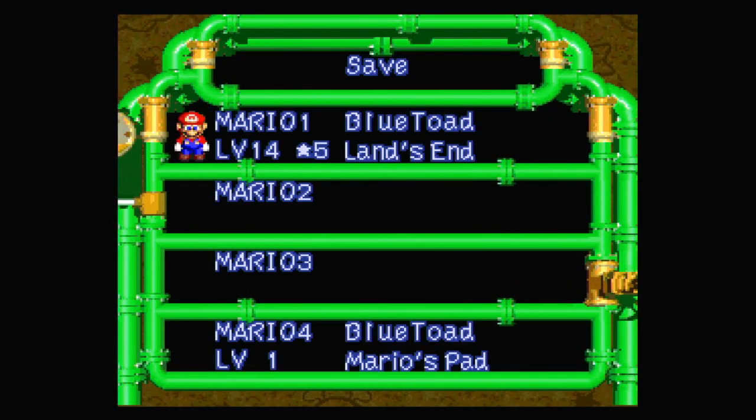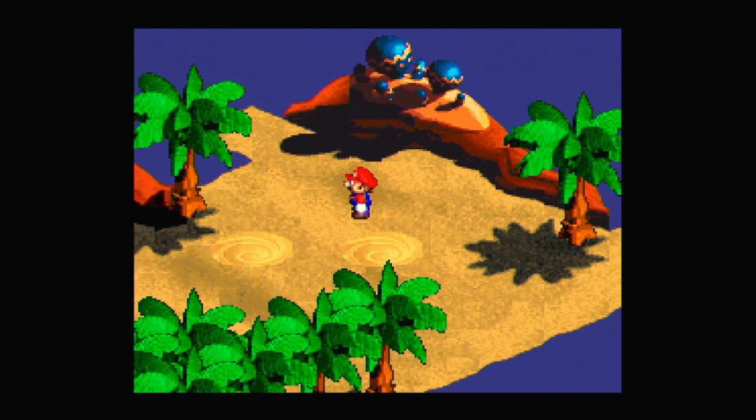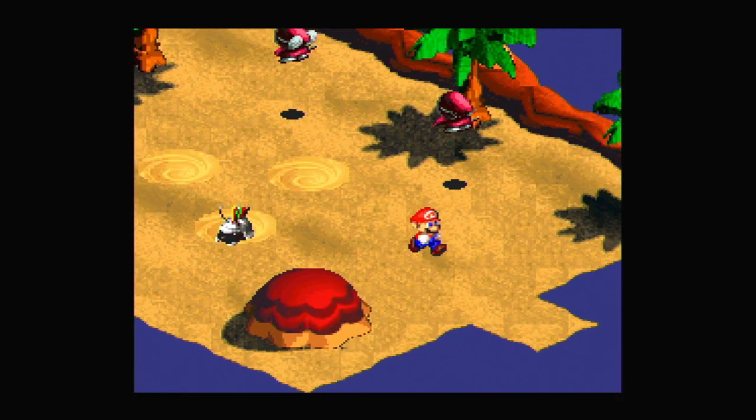Let's go ahead and save, since this is an opportunity to do so. Let's look around here — we have these whirlpools, which we can go down. They just take us to a different area within this area.